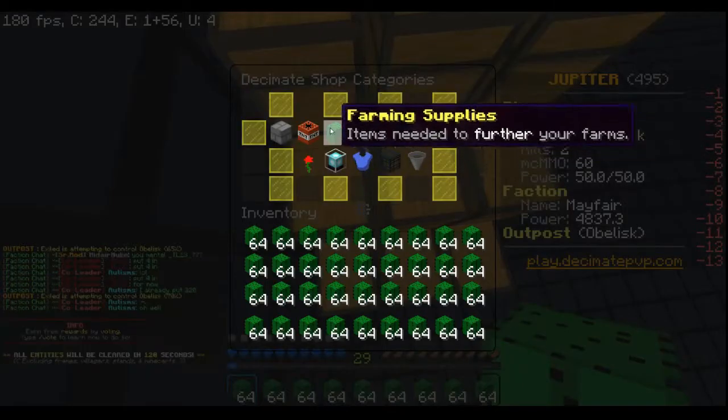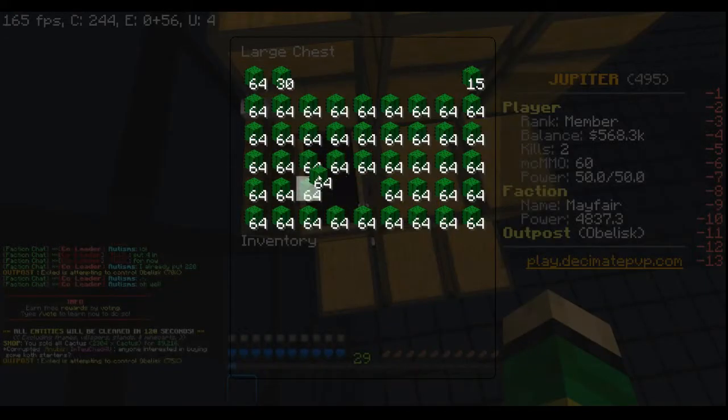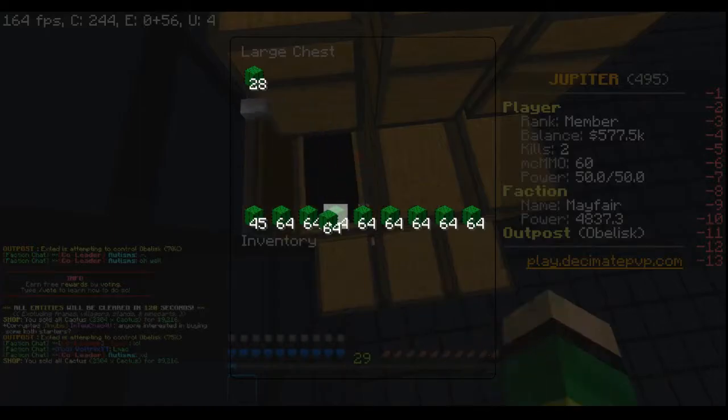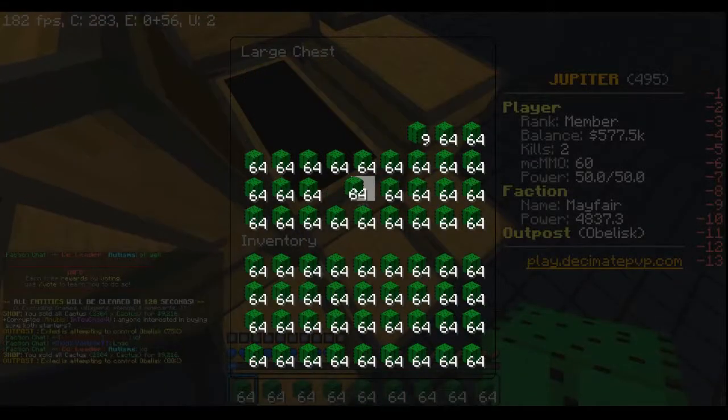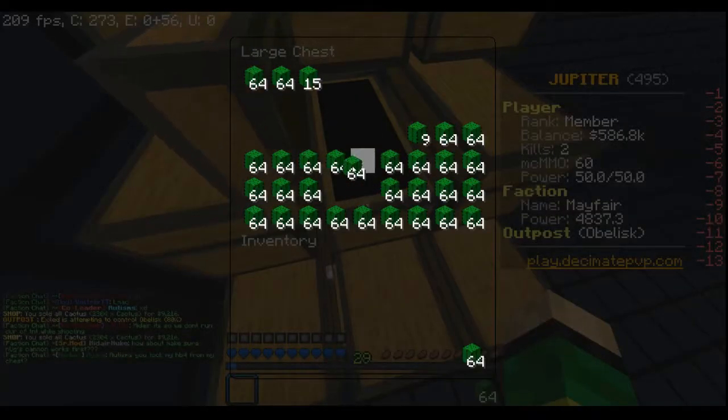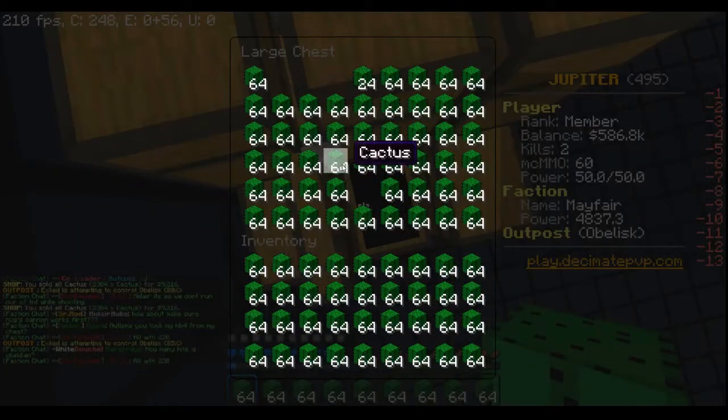Just gonna go ahead and sell his profits and then move them. I don't care if I get killed — I don't have a god set. I mean, I do have depth striders. That's how I make my money.